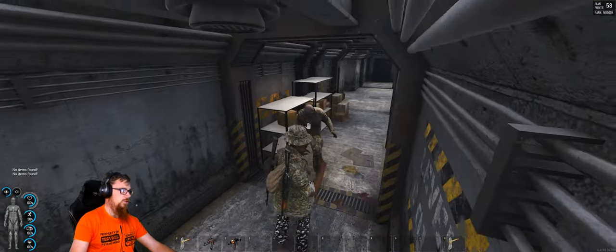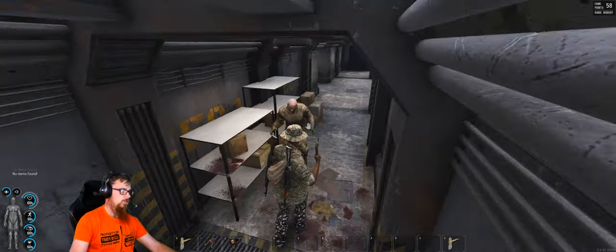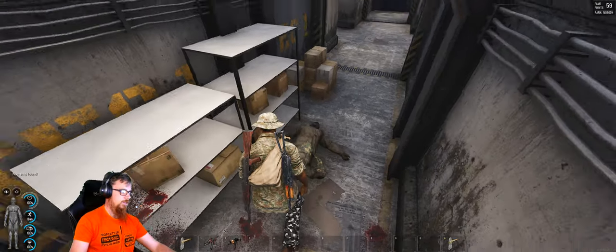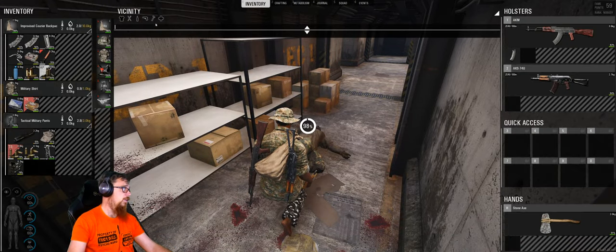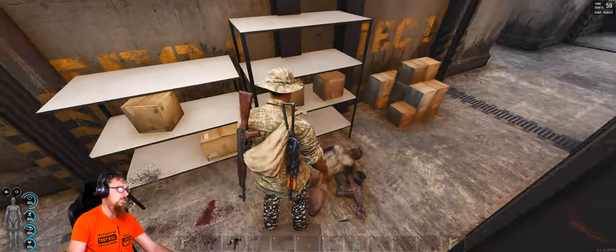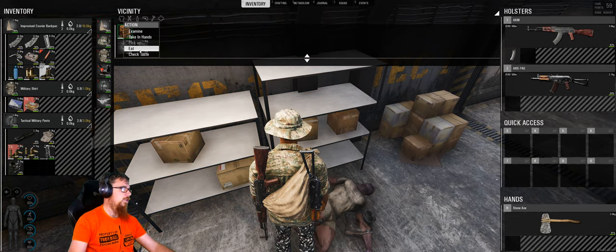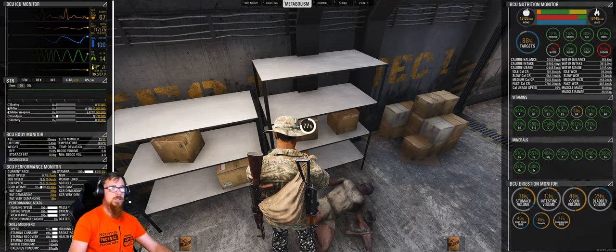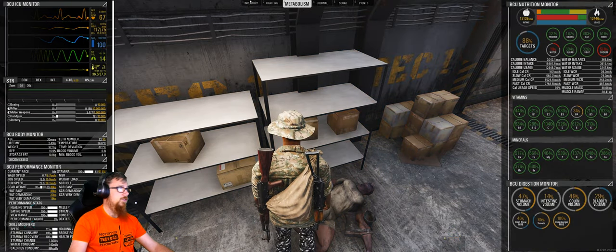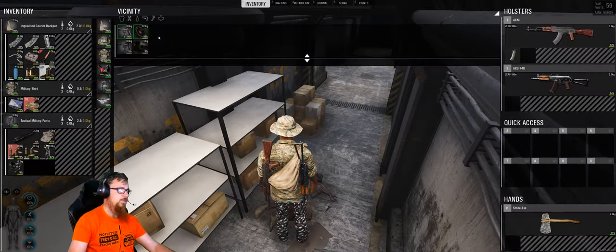No need to use bullets on this one. Oh, 5-6 hits needed — always there to sometimes give you some rag. Not this time. Don't forget that we are triple carrying, so we drop the axe and fill up the stomach. Some pudding to use.